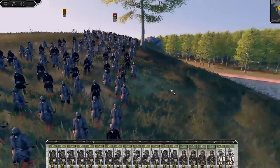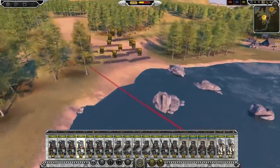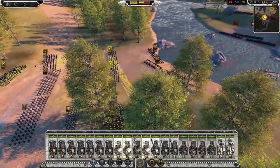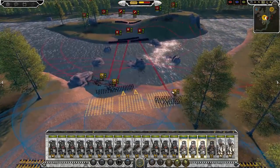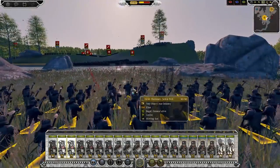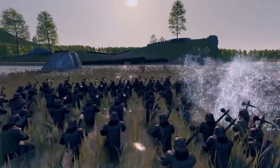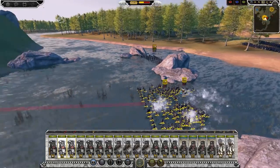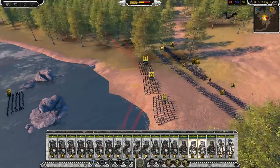Their men are already starting to move up. We need to make our approach known straight away and break this battle line as quickly as possible. All of the Grimhammers go up. The Spearmen will go up too. This is going to be brutal as the arrow fire comes in — you can see the blood as the arrows penetrate the Dwarven armor. We're losing men in this river crossing, but as soon as we get into combat, I think it will be a different tale. That's where our Dwarven forces will really start to benefit.